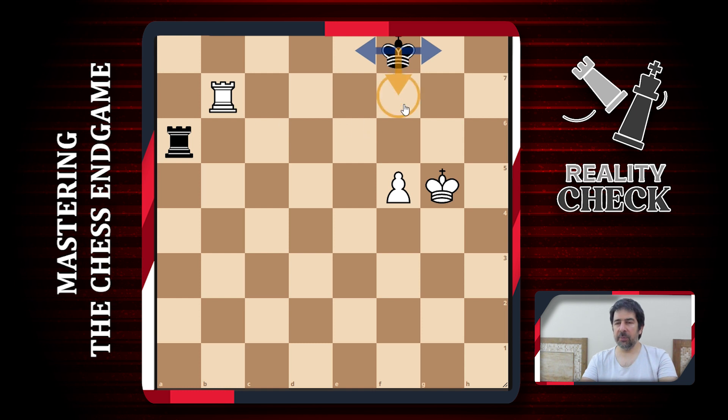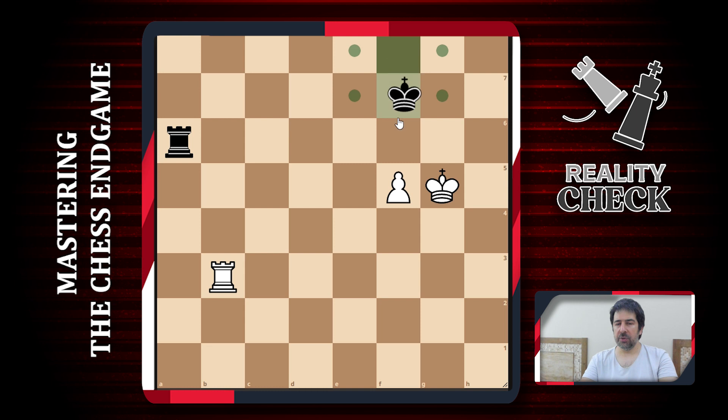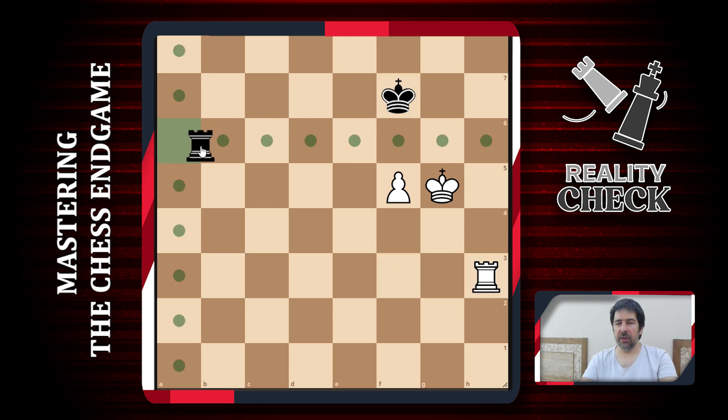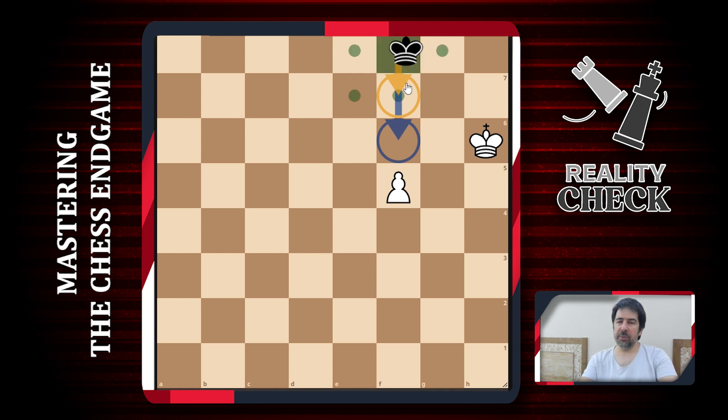The moment white lets us, we come a bit closer with the king. If white tries to maneuver his rook somewhere and tries to trade, he checks and tries to trade the rooks — of course we will trade the rooks gladly, because we know it's always a draw if our king gets to one of the two squares in front of the enemy pawn. That square or the adjacent one is great. It's always good enough unless our king is on the eighth rank. Now our king is on the seventh rank, so this position is always a draw.